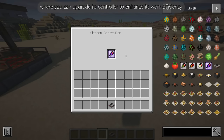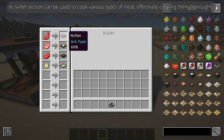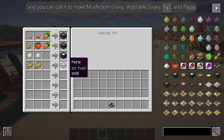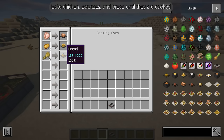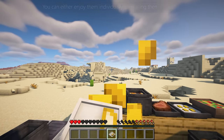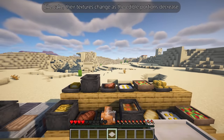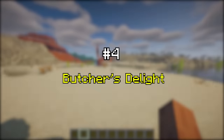You can upgrade the kitchen's controller to enhance its work efficiency. Its skillet section can be used to cook various types of meat effectively. The cooking pot can be used to stew soups — you can make mushroom gravy, vegetable gravy, rice, and pasta. The machine also includes an oven that can bake chicken, potatoes, and bread. All cooked food can be placed and has appealing textures, and you can combine dishes to create things like cake, whose textures change as the edible portions decrease.